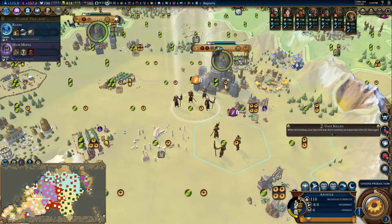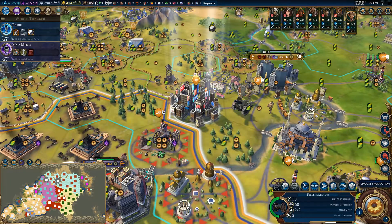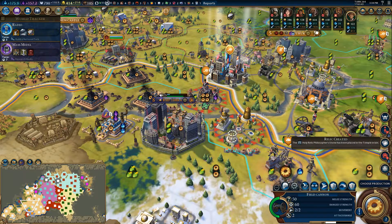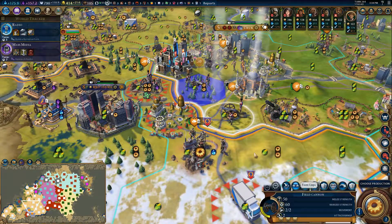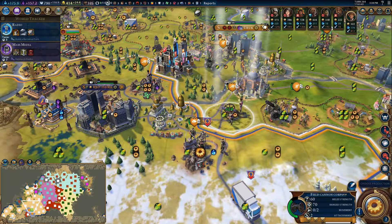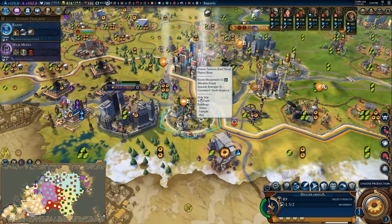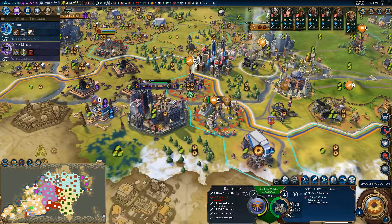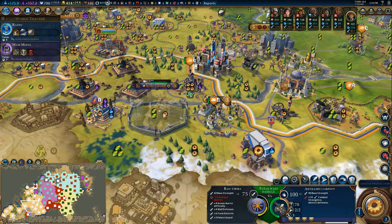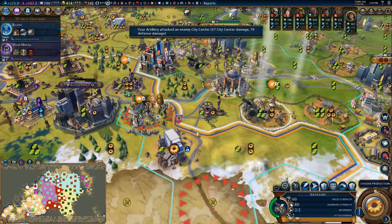These guys would get murdered if we try to do anything against the Indian apostles. We can move him over, core these guys up. That's our battering ram. Gilgamesh has taken a bit of a beating there.